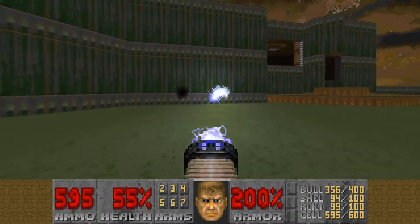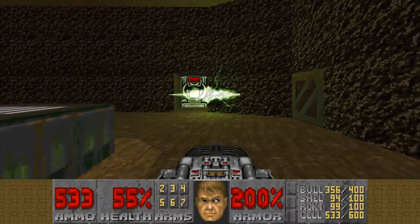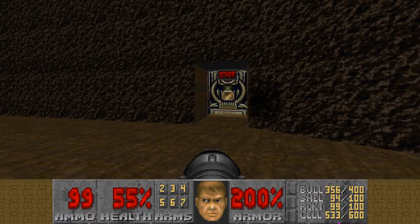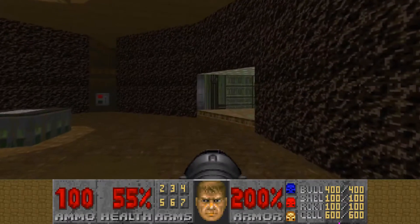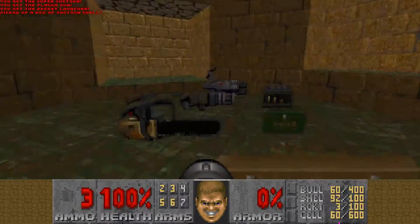Plasma gun is done. BFG has a game to finish, so rocket launcher and BFG are exactly the same as they are. Also got the HUD completely finished too — the keys and everything. For example let's get Icon of Sin, which is my favourite Game Boy Doom 2 map.